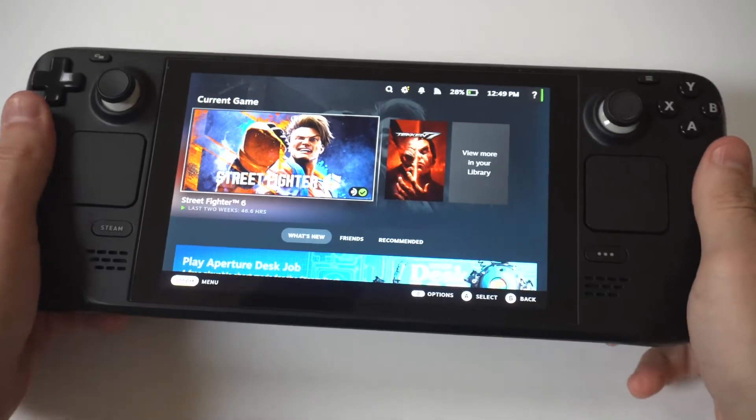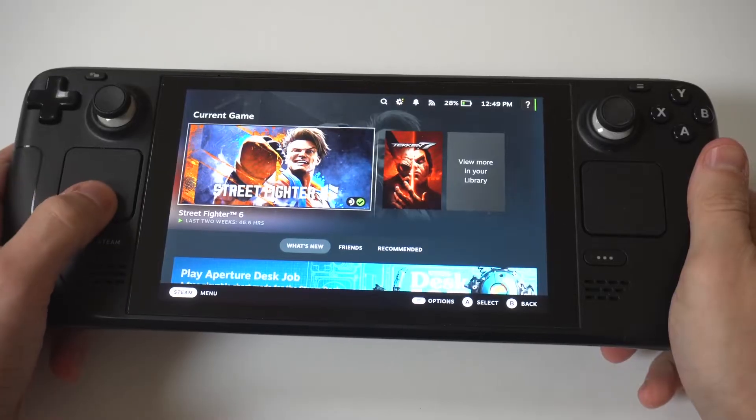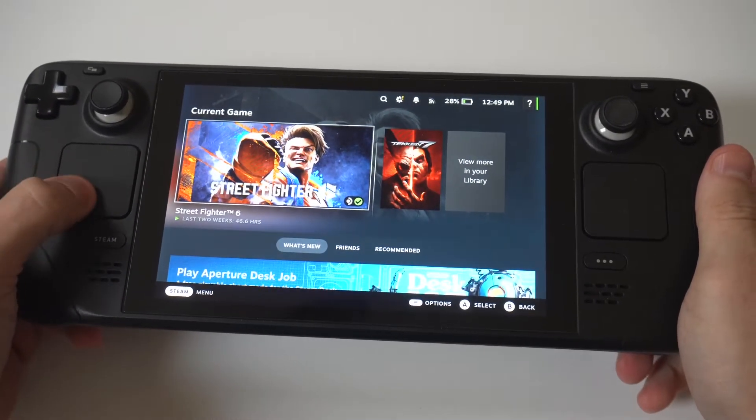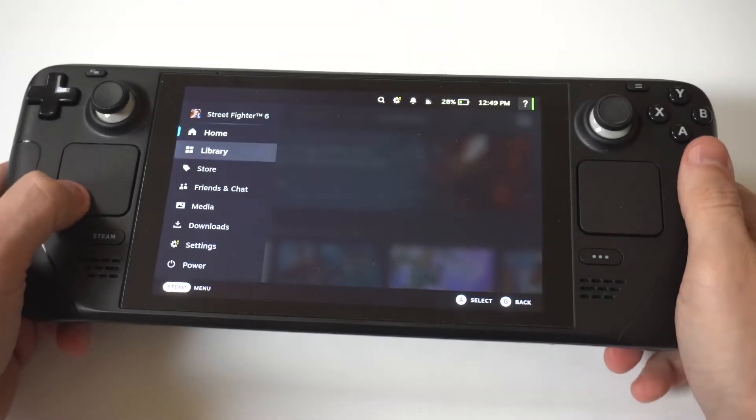Nothing is more frustrating than installing a game on your Steam Deck and then when you try to go play that game, it won't launch. There are really three fixes for this problem, and the first thing you've got to do is check if the game is verified to run on the Steam Deck.